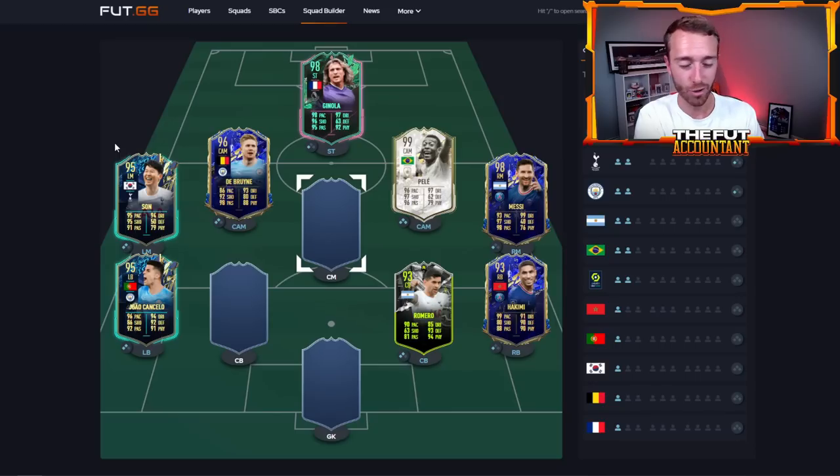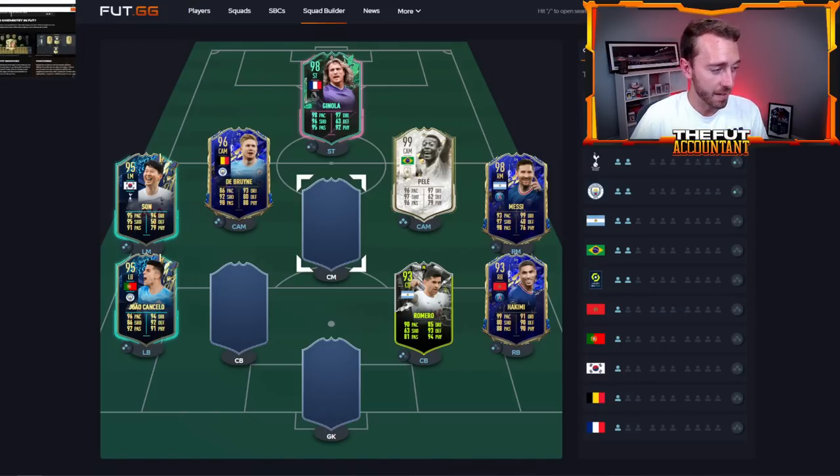Really, just get as many cards as you can on two chemistry out of three, throw a manager in, and boom. If the manager is Premier League but French, that would give Ginola another point. We don't know yet if a manager gives one for the league and one for the nation simultaneously. But it will at least give one to the league and to a nation, which is massive for building in this new chemistry overhaul.